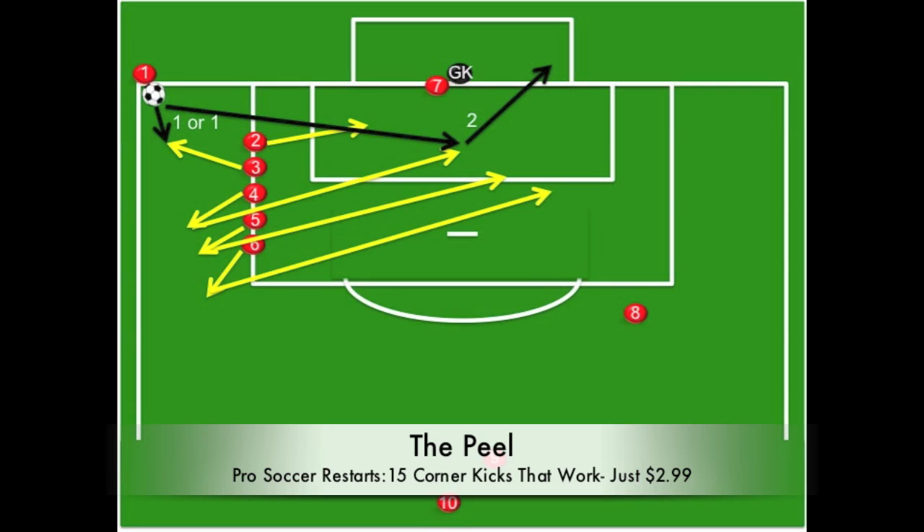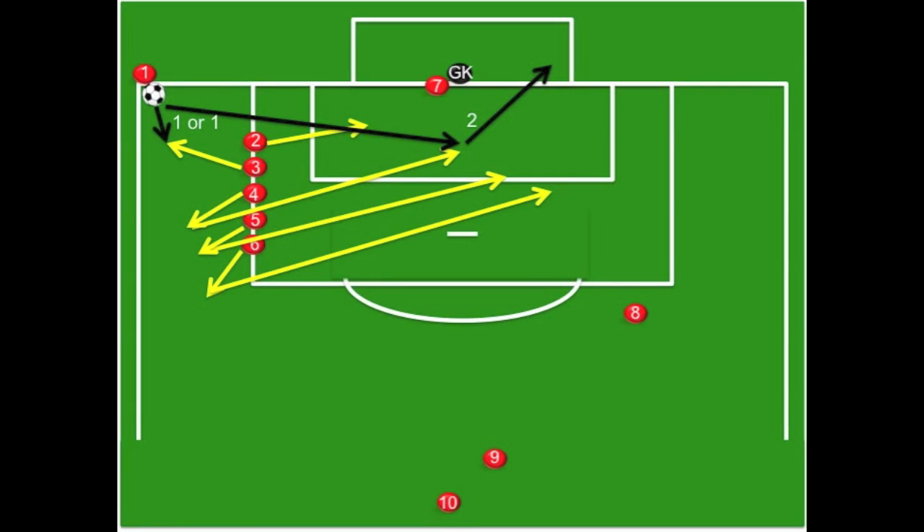This next play is called the Peel. I would use it just one time against teams who have not seen it. The question is whether the defense will send out five players to mark all the players at the very edge of the box. If not, the players will start their runs with the top players peeling off first, going rapidly in succession. Number three will check short for an option to use a short corner. It's up to the server to use the short option or serve the ball directly into the box. If he uses a short, they can play around the defender using a one-two combination, penetrating the box. I like this because it really confuses the unsuspecting defense.